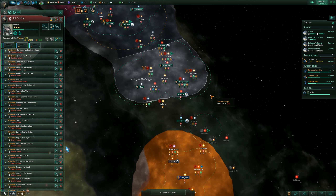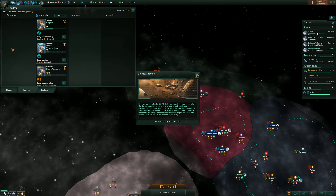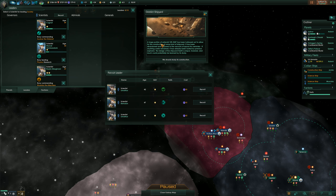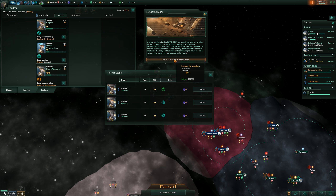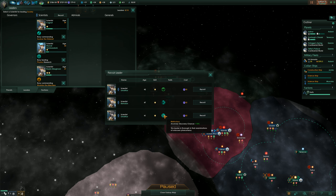Olimar has been fully surveyed. We have an arid world that we can't do anything with. Someone died — scientist David, age 85. They are all reaching the age where we have to start replacing them. Also we found a derelict shipyard. A large portion of asteroid Veer 3547 has been hollowed out for the construction of a shipyard. It's been abandoned and exposed to vacuum for centuries. The design is unique and much could potentially be learned — we should study its construction. Plus three to engineering research. We have to pick a new scientist.